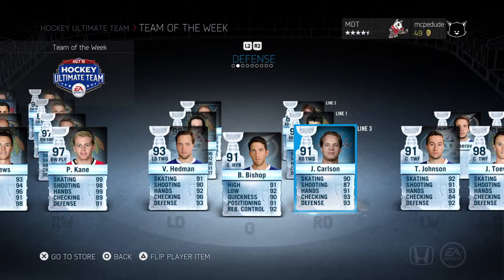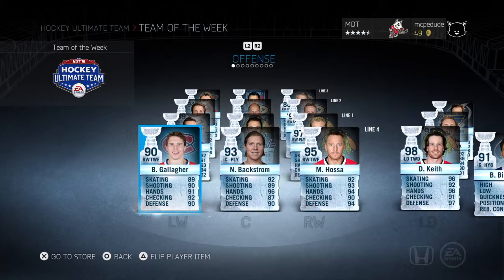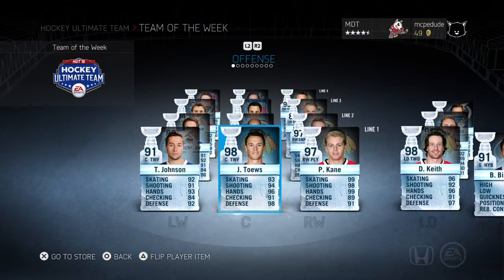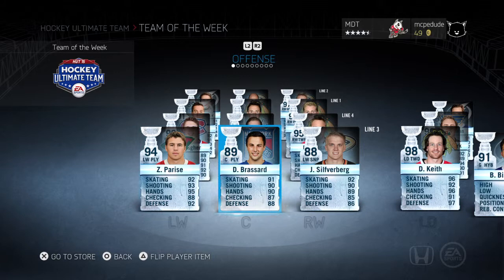91 John Carlson — what a sick card — and 93 Victor Hedman, that card's amazing too. All these cards are amazing. This fourth line is probably like an all-star line in real life. Look at this: 97 Kane, amazing, Cory Perry, Nikita Kucherov — would be nice to pull but I hate his team. Zach Parise 94, 89 Derek Forbort looks like a good card too.